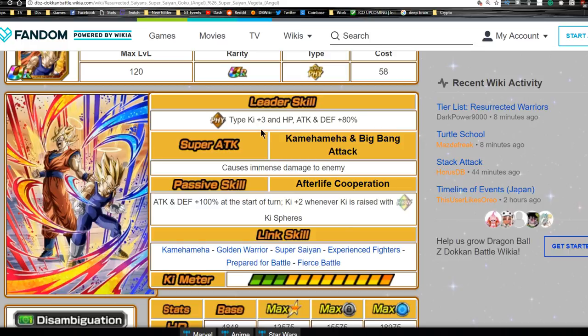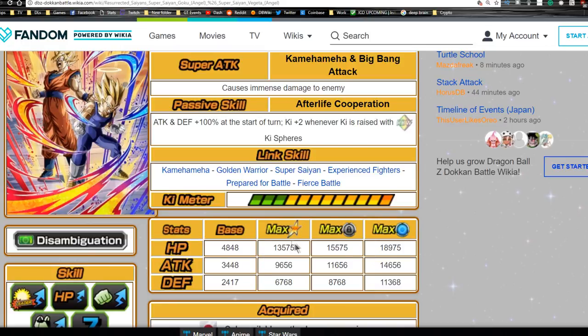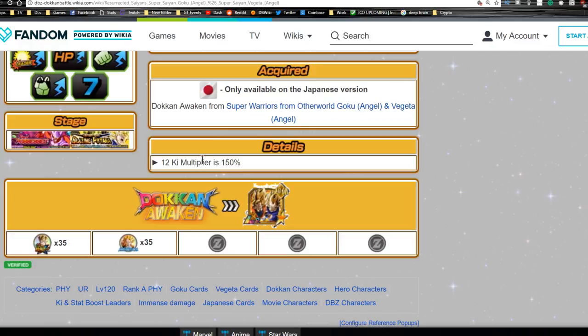Chances are you're going to get a super attack off, especially when you have six Ki starting - it's going to be ridiculous. Link skills are Kamehameha, Golden Warrior, Super Saiyan, Experienced Fighters, Prepared for Battle, and Fierce Battle.